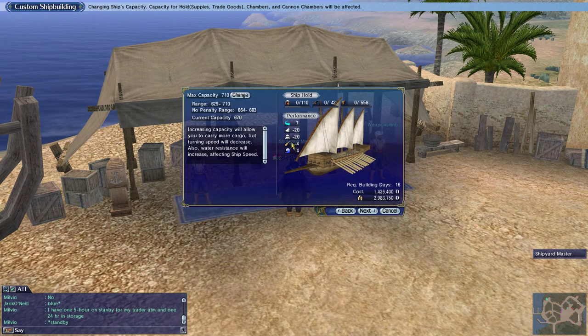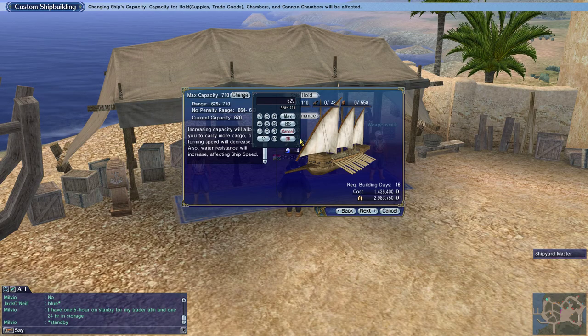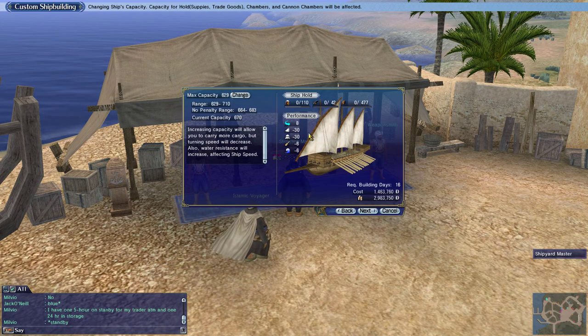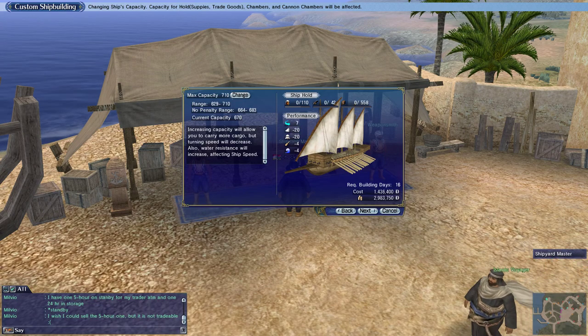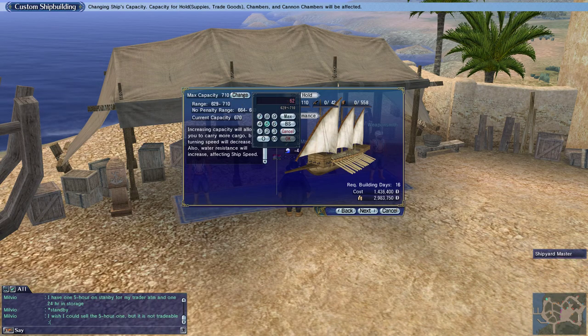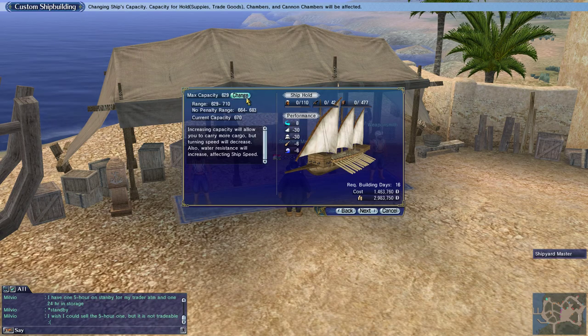That adds a little more cost. Increasing the crew to carry more cargo will decrease turning speed. I can drop it to 629 sailors and you'll see the numbers change — minus 30, minus 30, minus 6, minus 6, minus 7, minus 20, minus 20, minus 4, minus 4 — less damage to those stats by increasing the capacity. Turning speed changed from minus 8 to minus 7, which isn't a big deal to me. This is a transport ship — the 558 cargo hold is more important.